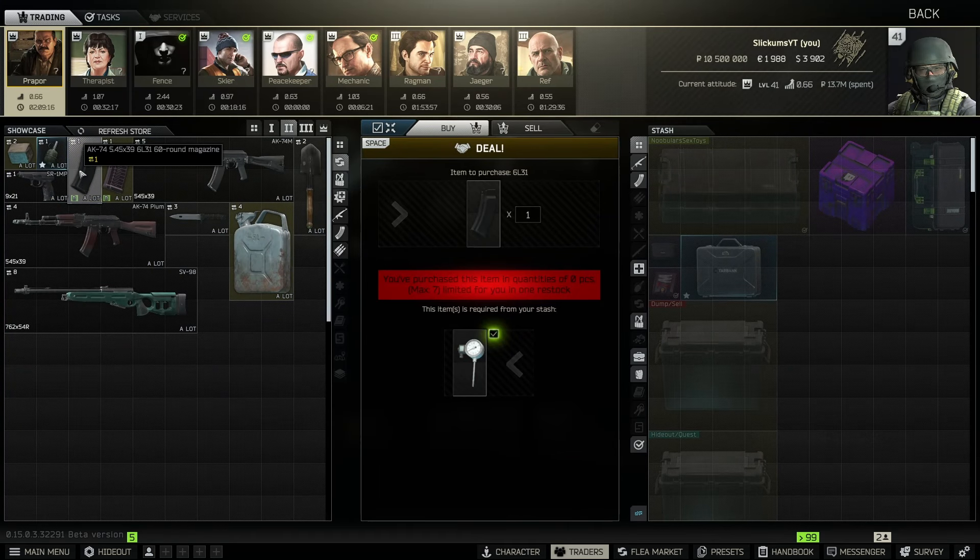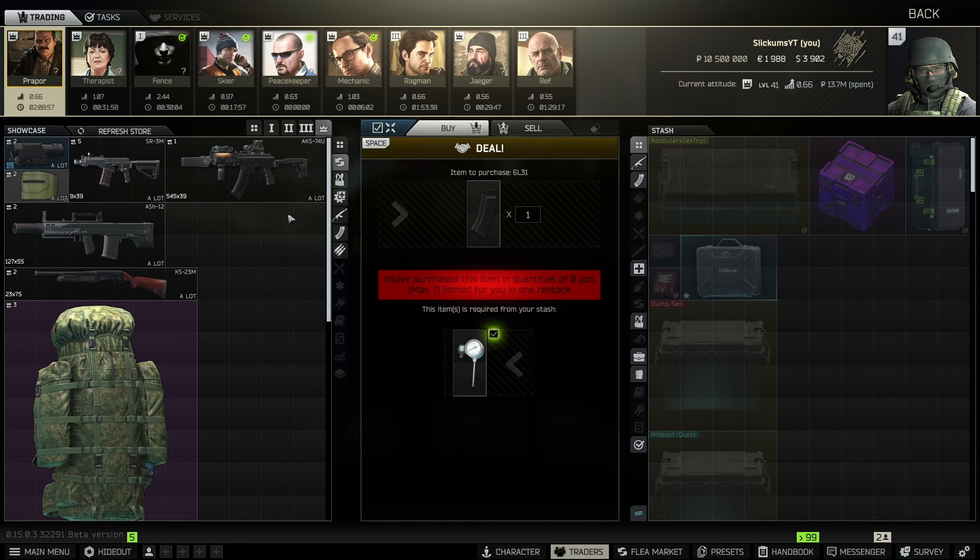First, we're going to go over to Prapor level two and it's going to be these 60-round magazines for 545 AKs. You barter a thermometer for it and you can do up to seven. This one is locked behind the ice cream cones task, but once you get it this one is very very good.